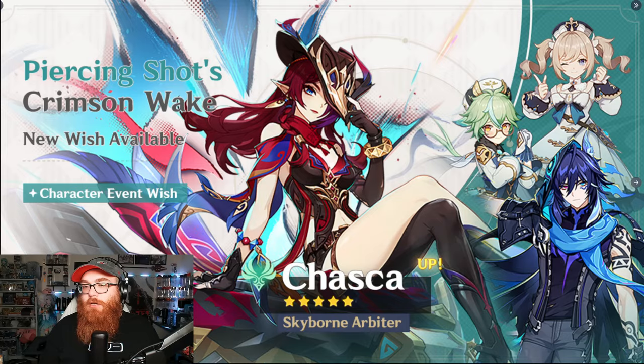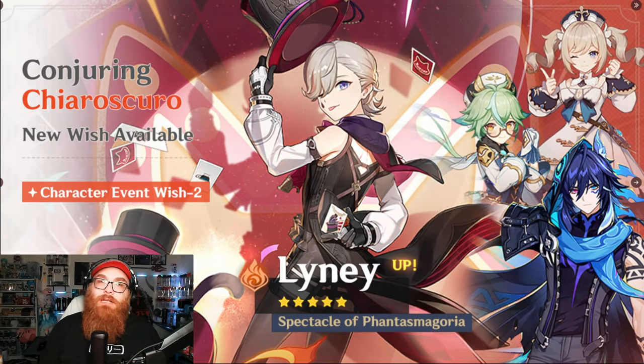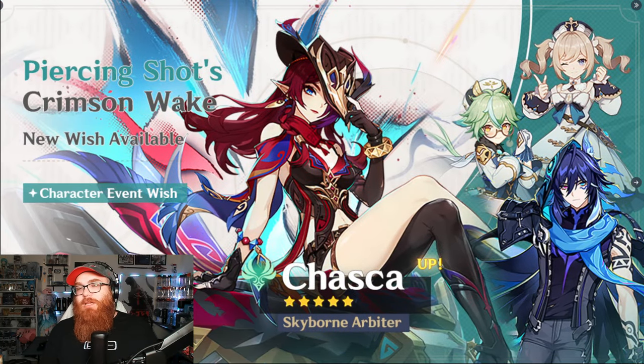Overall, should you summon on Lyney and Chaska? I don't think so — I think you should skip for now. Part 2's banners are going to be a little bit better. You have Zhongli, one of the best shielders in the game, probably the best. And then you have Neuvillette, who's considered one of the top 5 DPSs in the game, probably number 2. So skipping Lyney and Chaska seems like the go-to. But that's just my opinion — let me know in the comments what you think, because I want to hear your opinions about these characters.